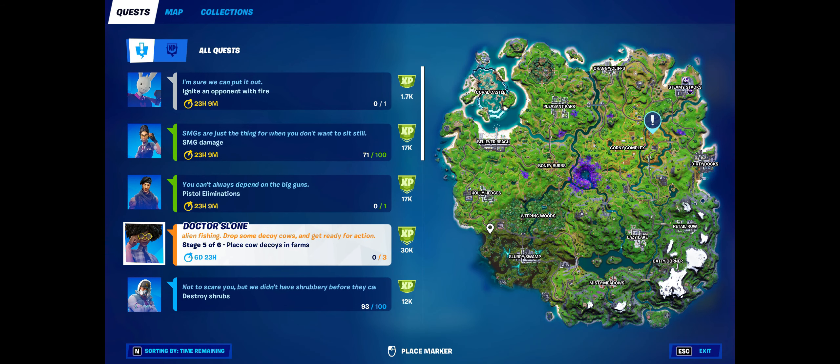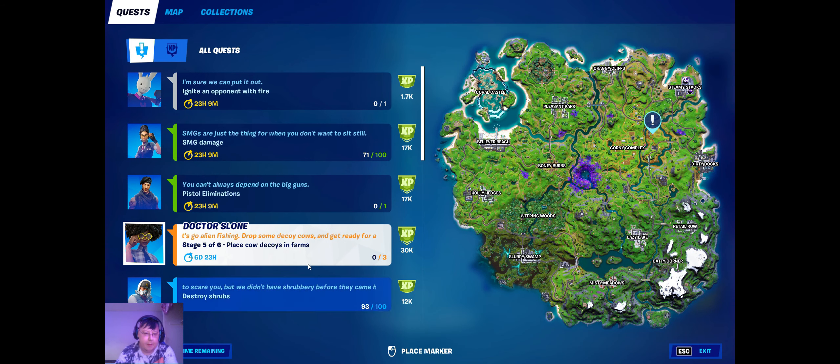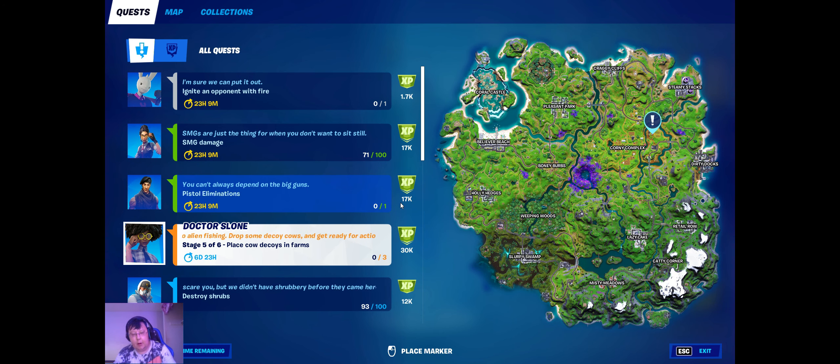Hi, it's your host AGW4 back with another one. This one says place decals in the farms, and it's showing you the haystack hayseed farm as they call it, or what used to be the Steele Farm. Let me show you where all the cows are at.